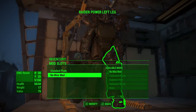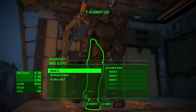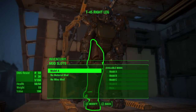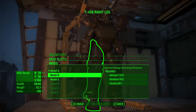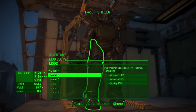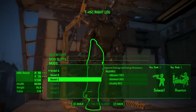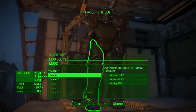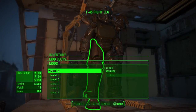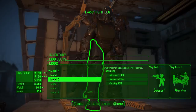Oh, I don't have the materials for that one. Right leg. I can do mods. Model A right now. I can go up to Model C, which has more health. Let's go up to C.